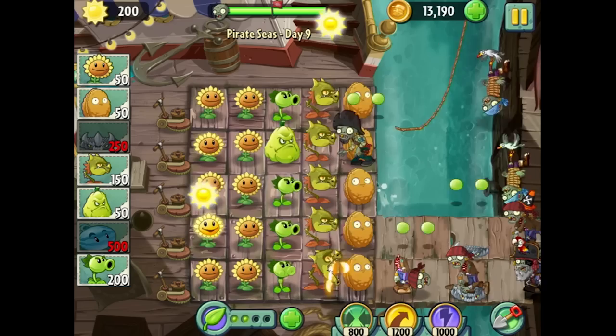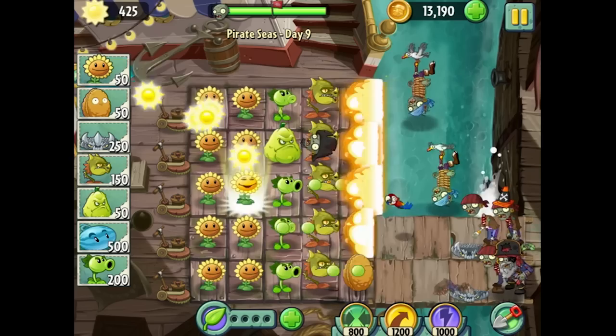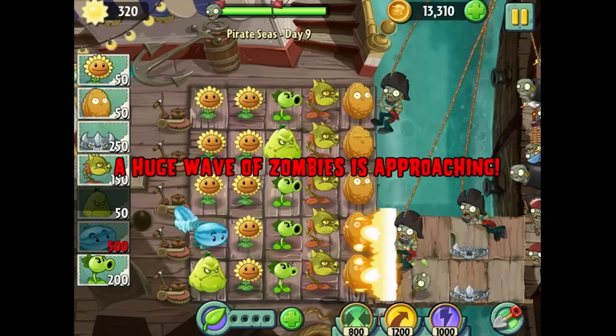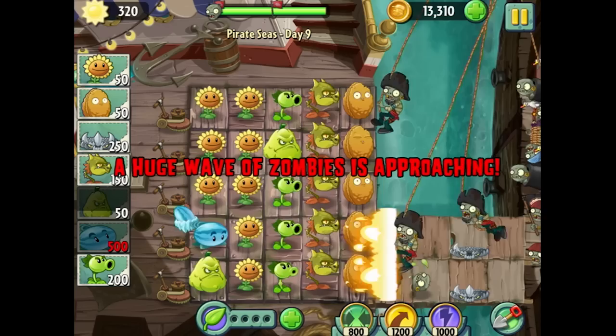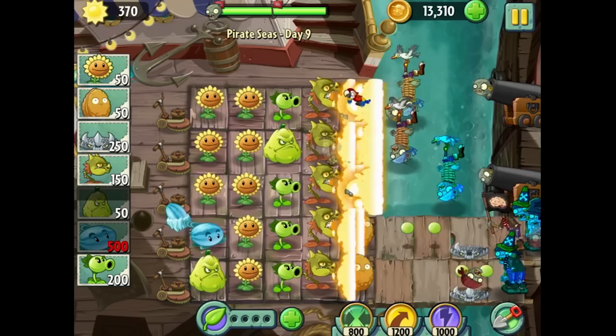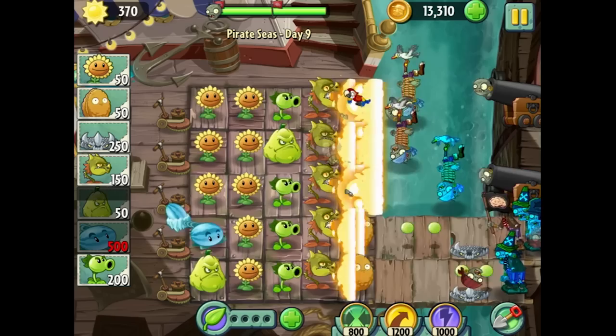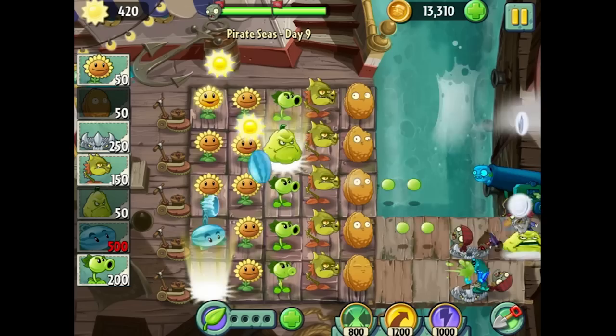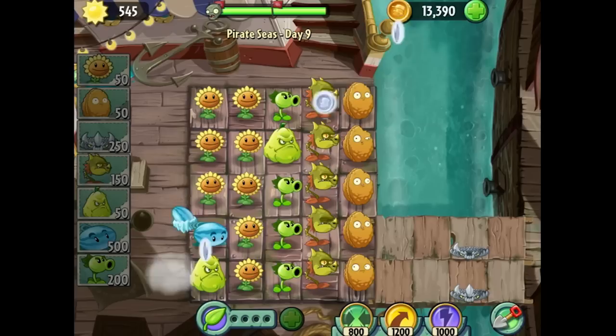More spike rock — blow up those barrels. Can he reach the cannon? Yes, he can reach the cannon, so that's cool. The squash is fairly helpful there. The snapdragons have the front lines pretty well covered, and those squashes are just stopping the birds. Look at that — he went all the way over there. As you can see, the squash is a fairly helpful piece. Let's go on to one more level.